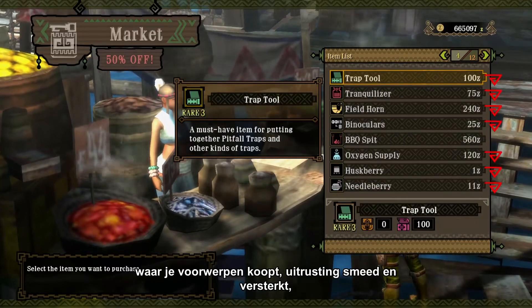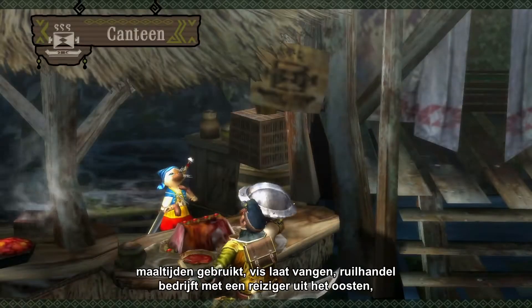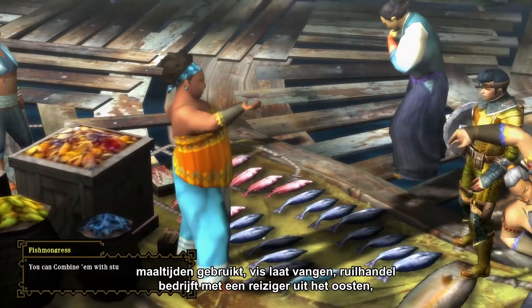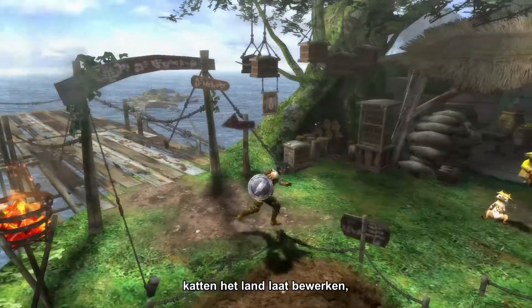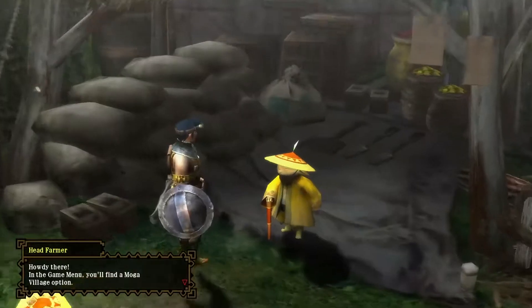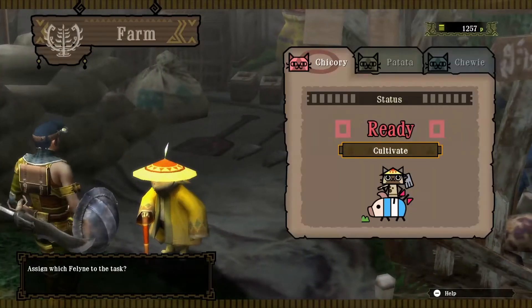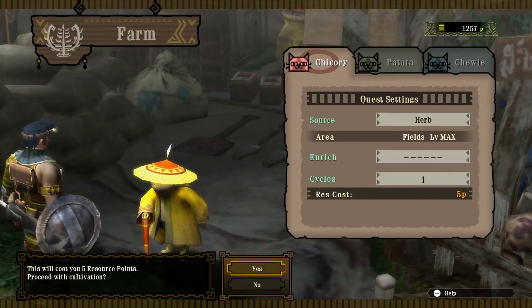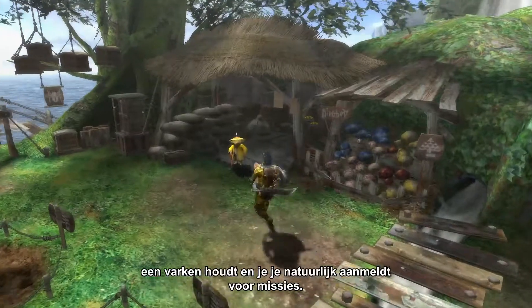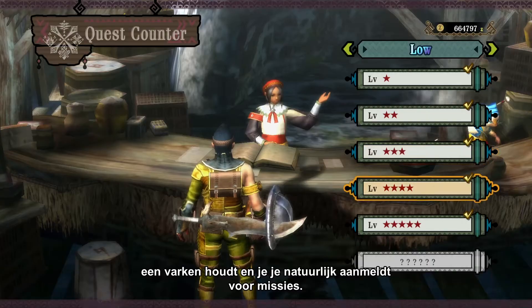On the single-player side, you have Moga Village, where you get to buy items, forge or upgrade equipment, eat a meal, send out sailors to get you fish, trade for treasures with the Traveler from the Far East, hire cats to do some farming, hold a pig, and of course, sign up for quests.